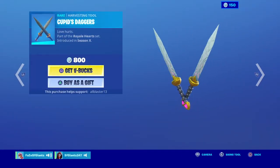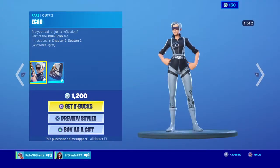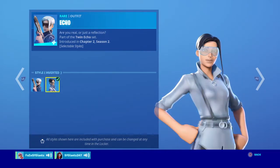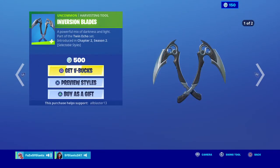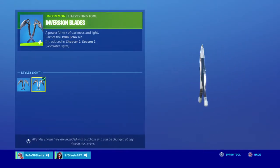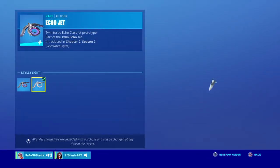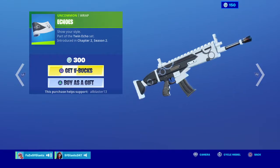Then we have Cupid's Daggers, then we have Echo. I think the backpack changes styles and so does the skin — the fresh style is better though. The Inversion Blade with two styles too. The Echo also has two styles, and the Echo is wrapped.